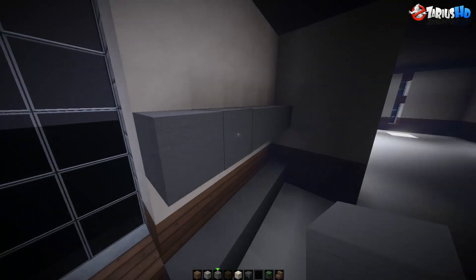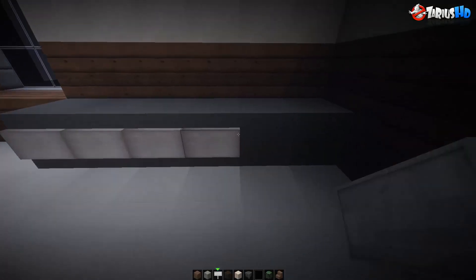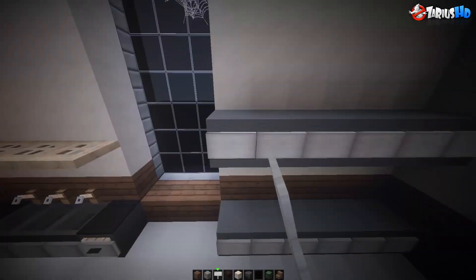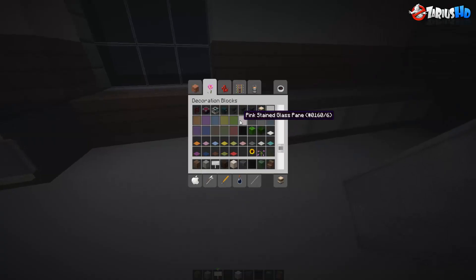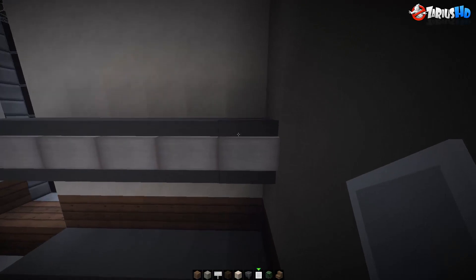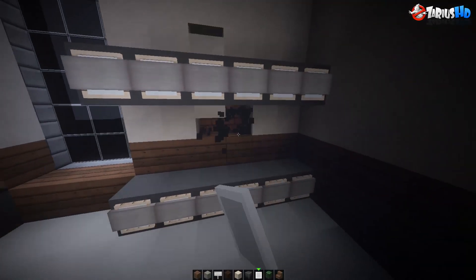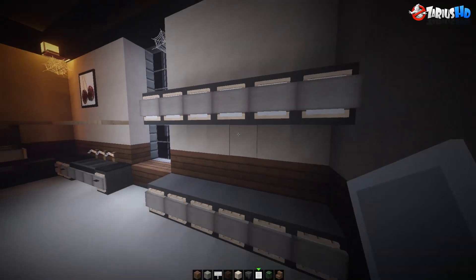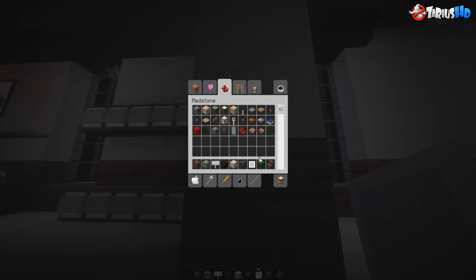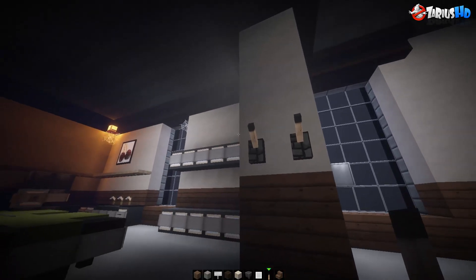We're going to have some cupboards at the top. Let's grab our signs and quickly pop them in — like that — and at the top as well. I won't bother putting details on them, otherwise we'll be here for quite some time, but we'll just pop in the item frames for drawers and then you can go and put the handles in off camera. Next step: we are going to put two levers on this corner here, and when we get some player heads, we're going to put little player heads on here.